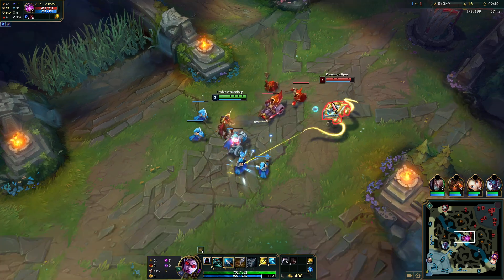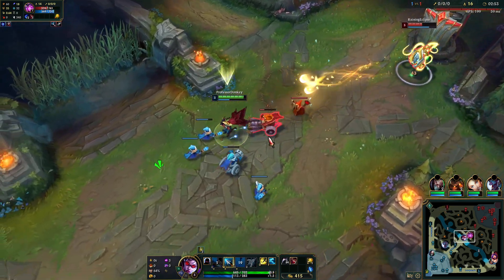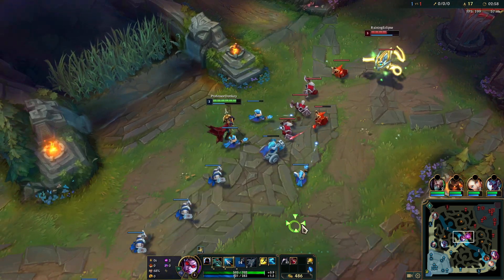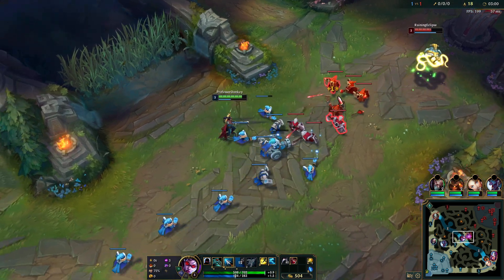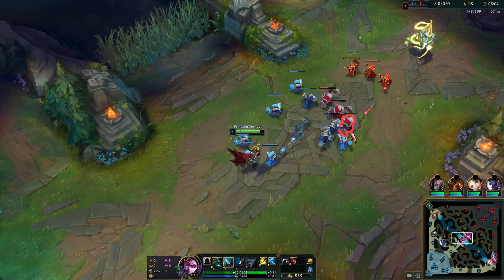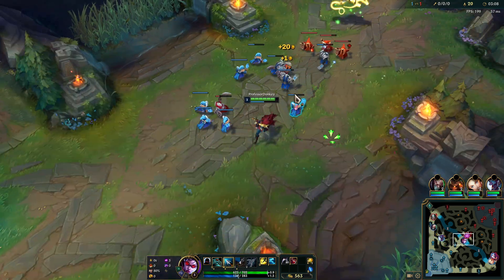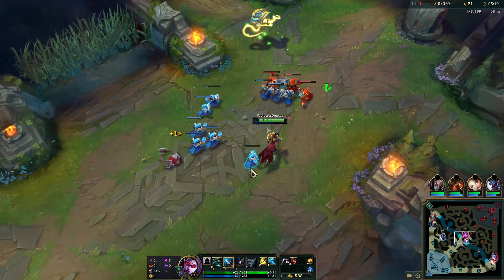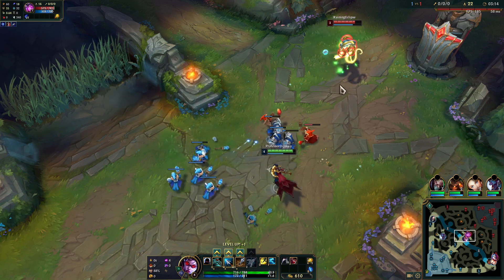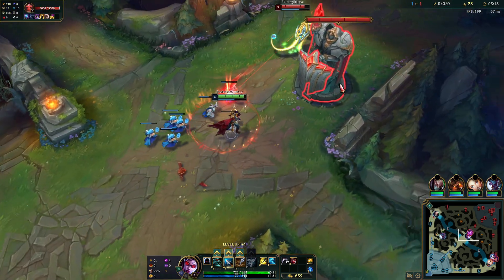Can't believe I didn't hit the stun - would have been another 90 damage. I thought for sure he was pathing into the tower but it's all good, just gonna keep auto attacking. We're starting Doran's because we don't really do much early but we scale insanely hard. Vayne is like the strongest late game ADC - Kog'Maw and Jinx are also insane.